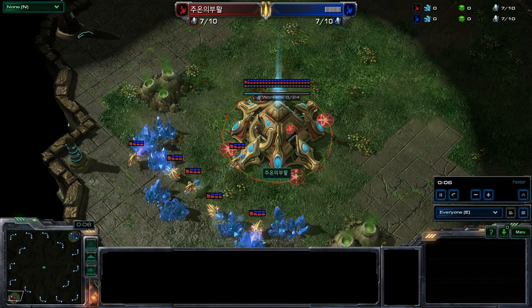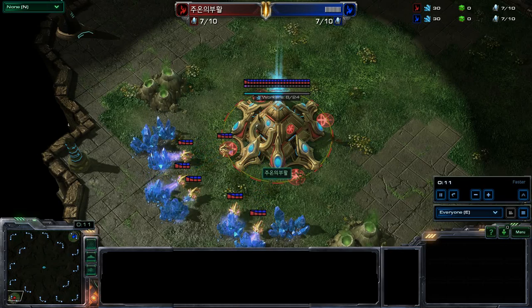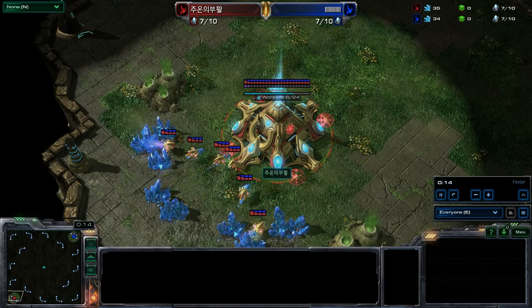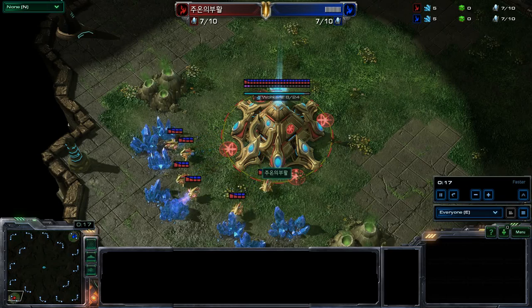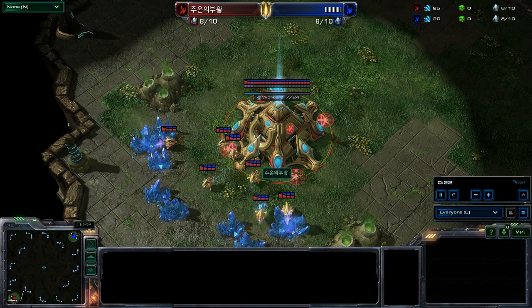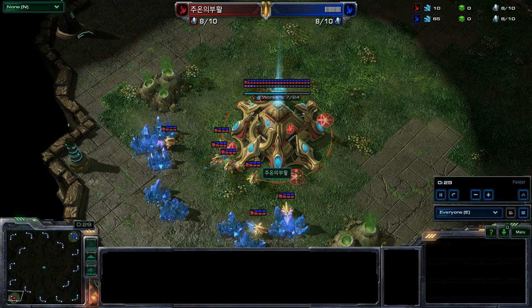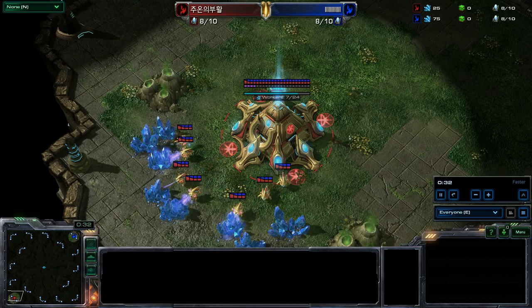Welcome everybody, it's Tractor Chute here and the Friday challenge is going to start now. We got two bronze players here: in the lower left-hand corner playing as the Red Protoss is what I'm always going to call Symbols, because I can't read that language. I'm not ignorant towards it, I just can't read it, so I'm going to call you Symbols.